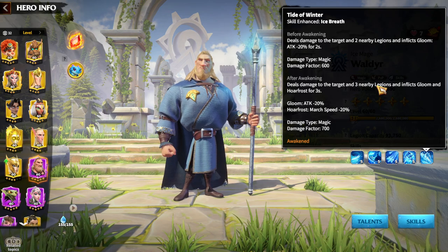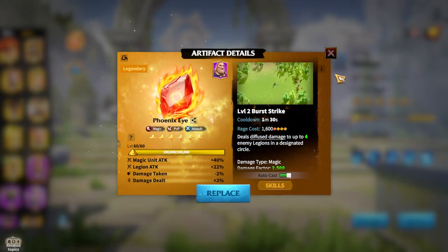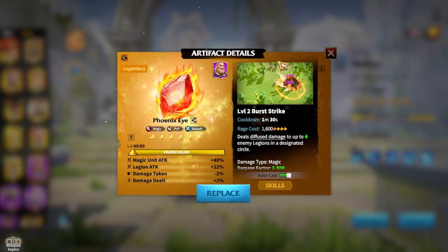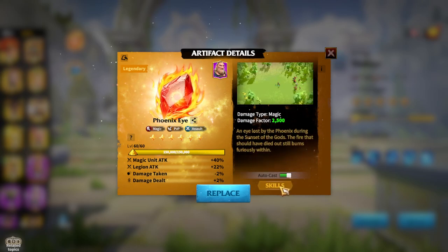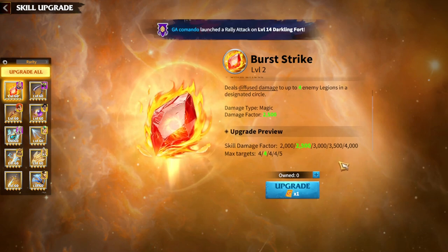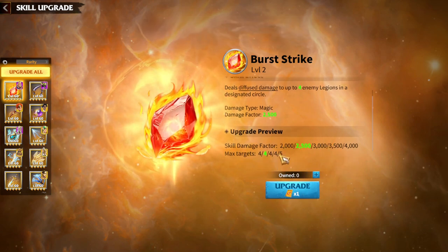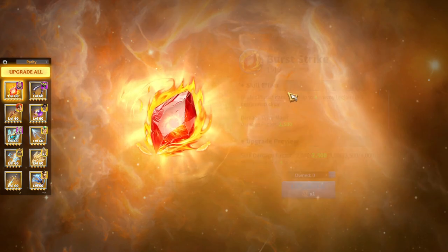For artifacts, I think Phoenix Eye is a great choice — you can get it from normal keys via the universal artifact. I'm really enjoying playing Wolder and Wellin with Phoenix Eye. Having more levels on Burst Strike is better; dealing damage to five targets is amazing. For the warbeast, Sapphire Fedrake is my choice, though other options exist.